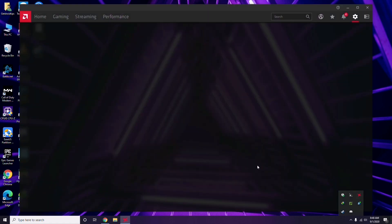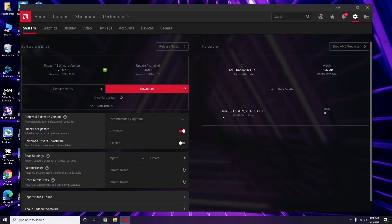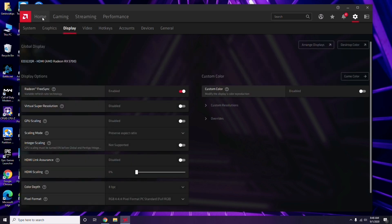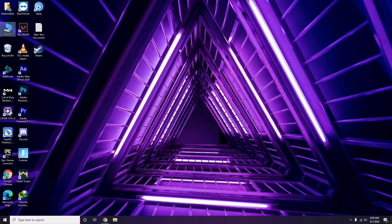Apart from that, you can also do it this way: click on your respective graphic drivers. In my case I'm using Radeon, so I click here, then go to System, then Graphics, and I'll get the update option there. So updating the graphic drivers can fix the issue most of the time.